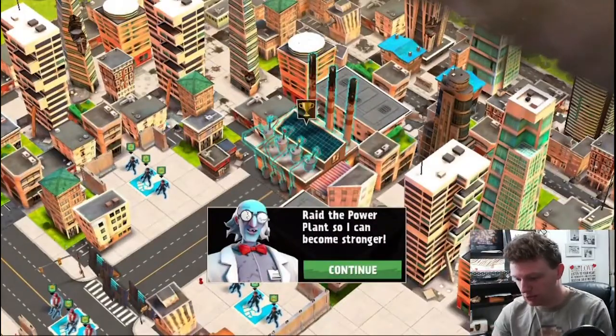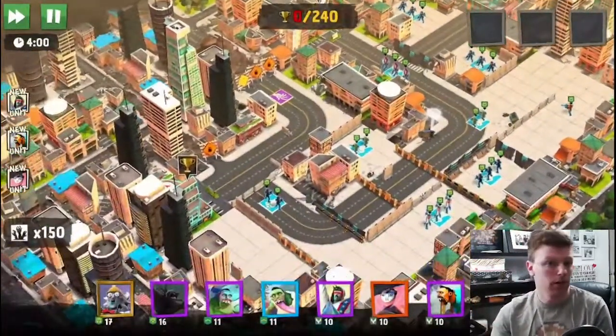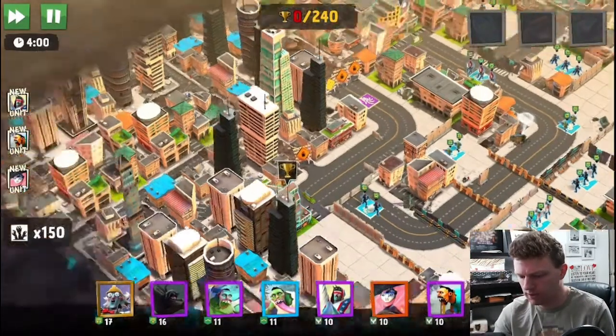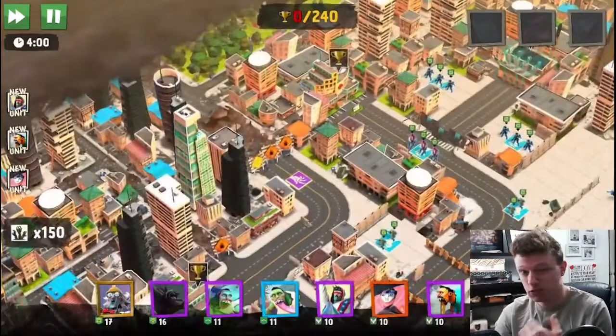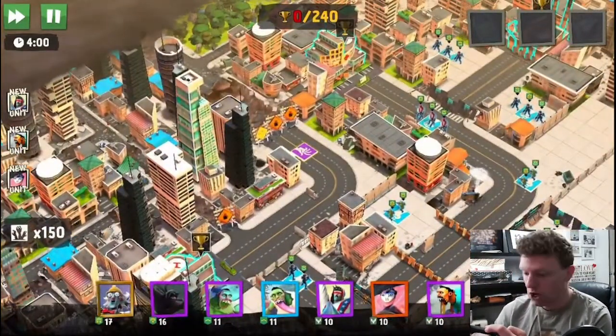So, raid the power plant so I can become stronger. I don't know at what level he becomes Shockter Zombawatts, but my guy's only like level 17 at the moment. I'm assuming around level 20 he would take over on this. Let's see how this goes.